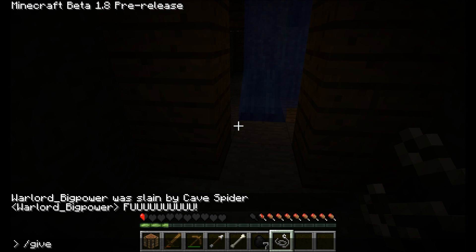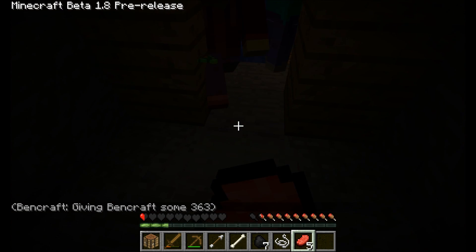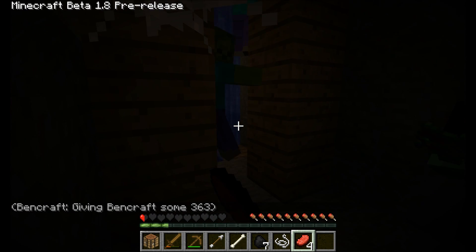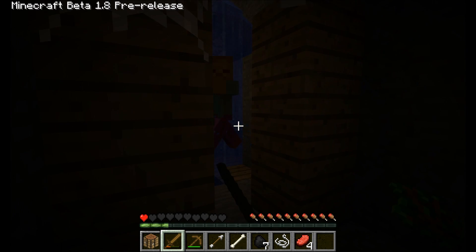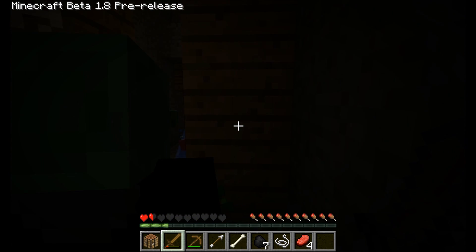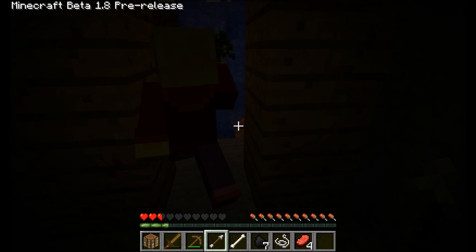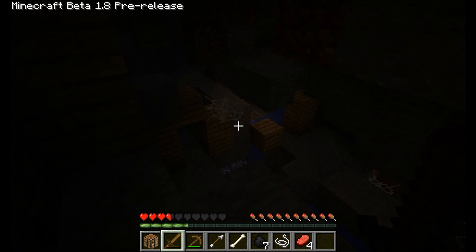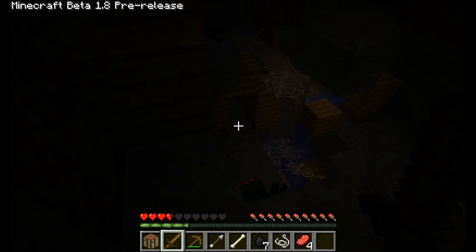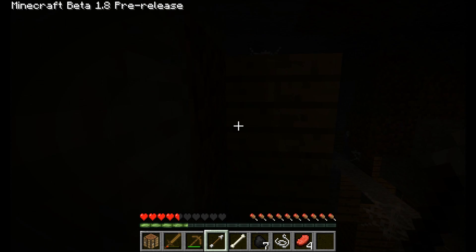All right, I can spawn some with cheats. Or can I use cheats? I don't know, I can try. My stuff is down there. Oh shit. I want my stuff back. Stuff lies on the ground now, dude. It's a bit laggy though because it's just a new update.